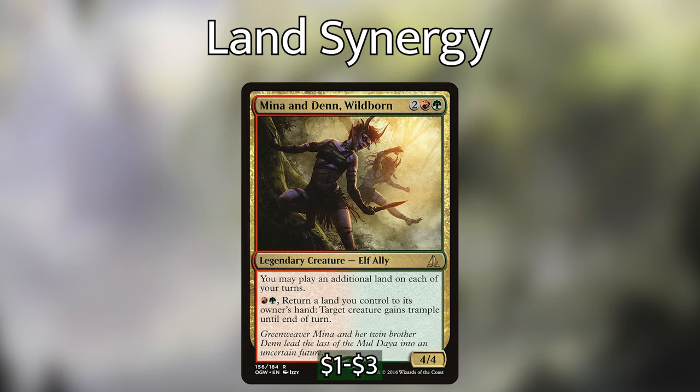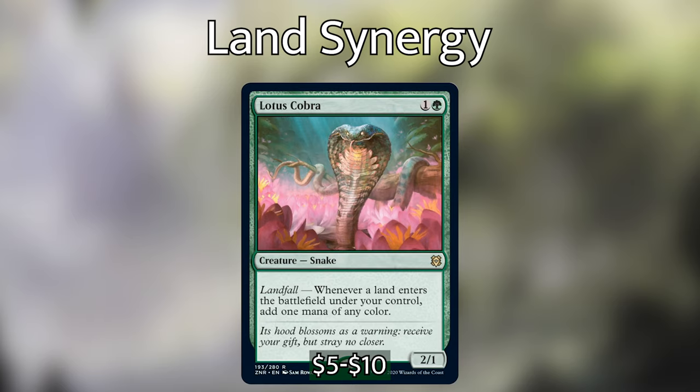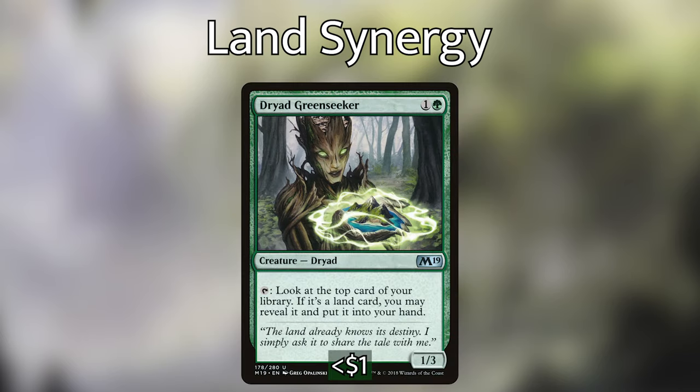We then have Mina and Denn, Wildborn — they let us play an additional land on each of our turns, and we can pay one red and one green to return a land we control to our hand to give target creature trample until end of turn. Returning the land to our hand might seem like a downside but with our landfall triggers it's actually really nice, especially because we're going to be pulling a lot of lands out of our deck. Then we have Lotus Cobra — it has a super powerful landfall ability: whenever a land enters a battlefield under our control we add one mana of any color to our mana pool. And we have Dryad Greenseeker — we can tap it to look at the top card of our library; if it's a land we put it into our hand, otherwise we leave it on top.